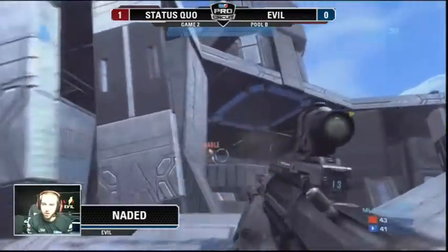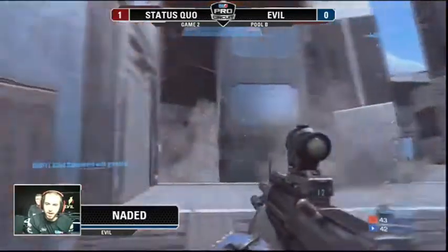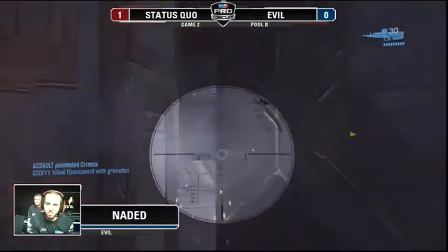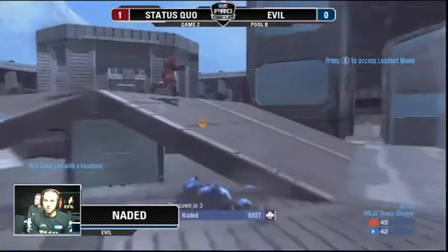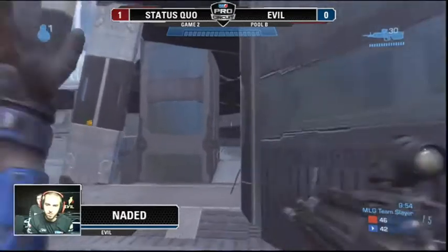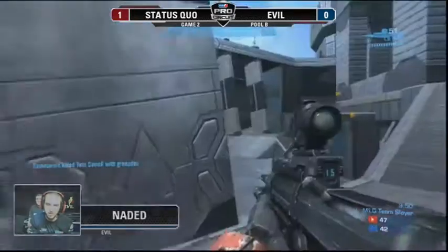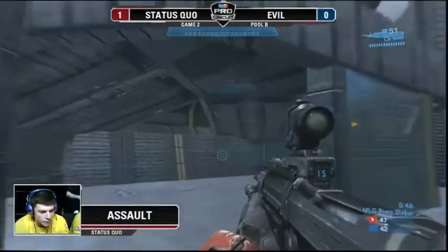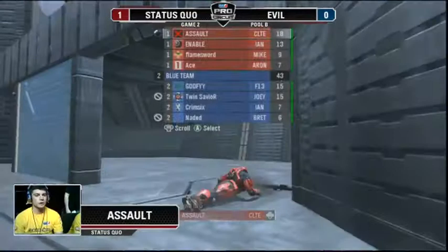Awesome — I am going to use that when I play the MLG playlist. Status Quo's lead is only cut down to one as Naded is putting shots on Enable and is going to be taken down. Three-kill lead for Status Quo, and members of Evil are caught underneath top middle — that is not good. They now have a four-kill lead as Naded is pushing in. If Evil wants to come back from this, they really need an organized push to get top center control.